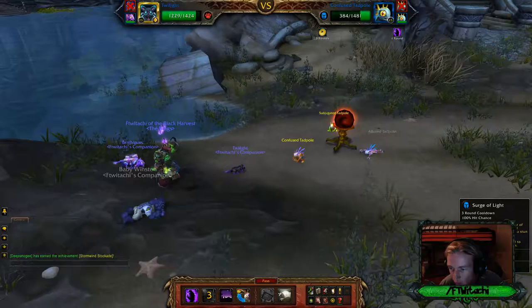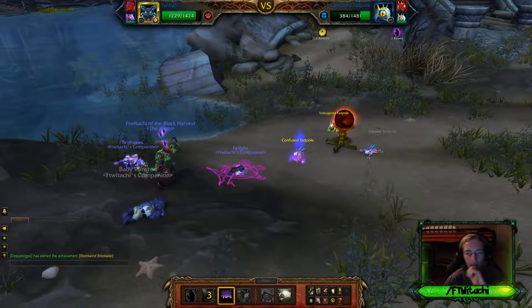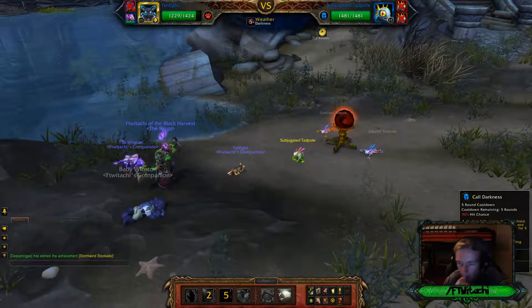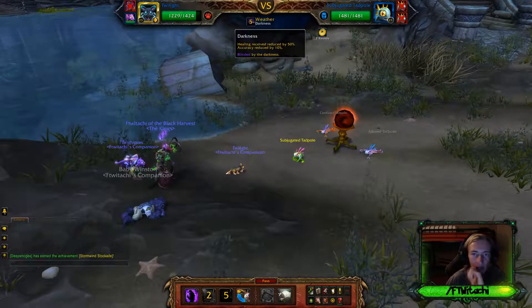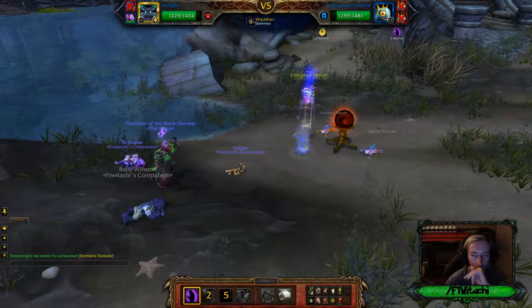Blast the opponent with a pillar of light dealing extra 25 to stun. The chance to stun is increased by 100% if it's in darkness. So Call of Darkness will make Surge of Light really good. Shadow falls, dealing a bunch of damage. And then healing received reduced by 50%, accuracy reduced by 10%. So it's not too bad.